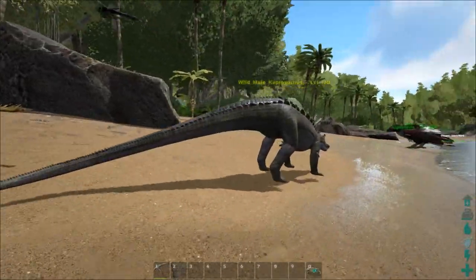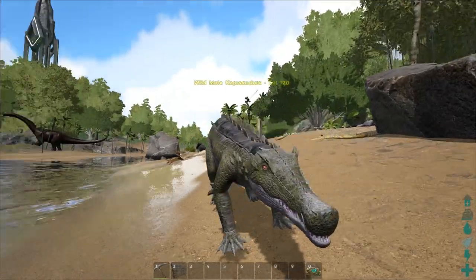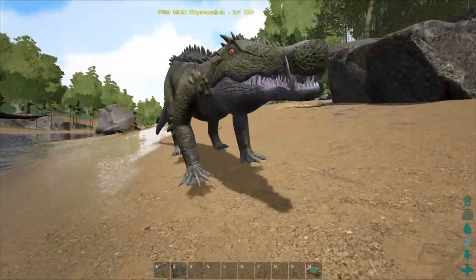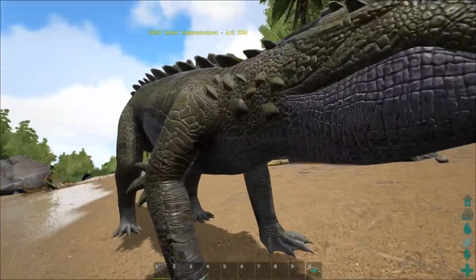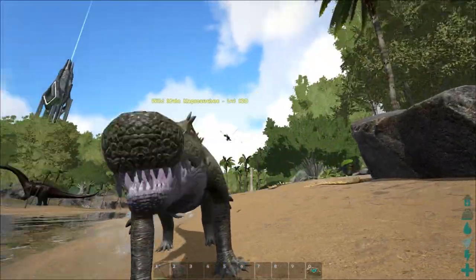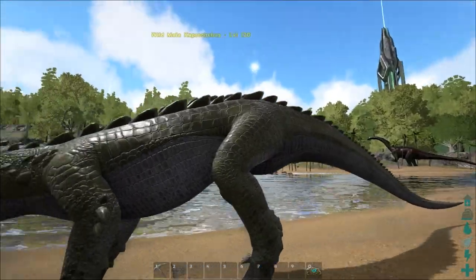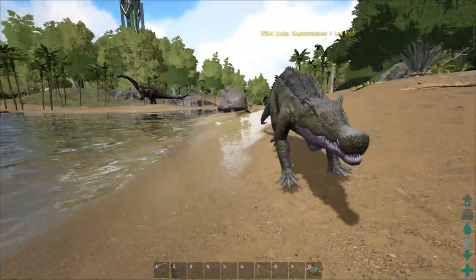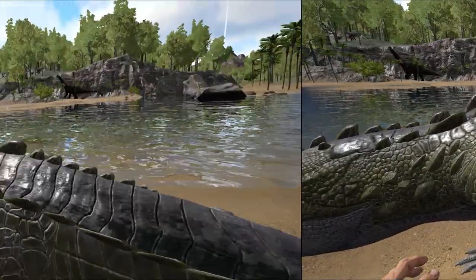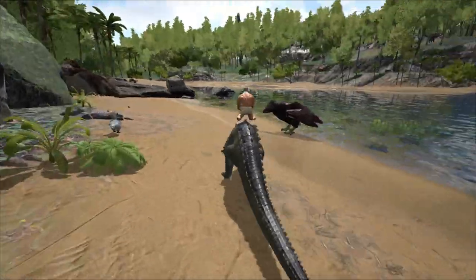Alright, here is the Caprosuchus. It uses Tapejara kibble — that's what you use to tame this thing. These look really amazing; I'm really happy to see what they did with these. I think these look a lot better than the alligators — these are like upgraded alligators in my opinion. I'm actually really excited to try this, so let's give this a try and see what happens.